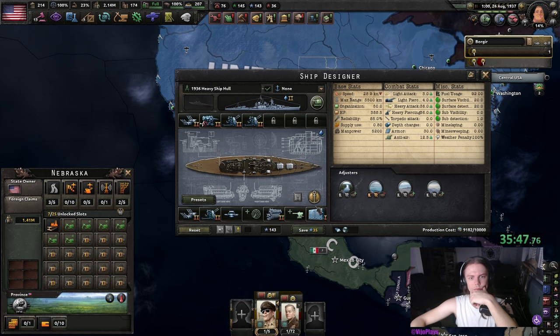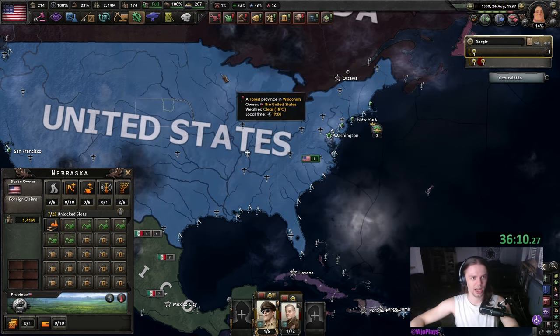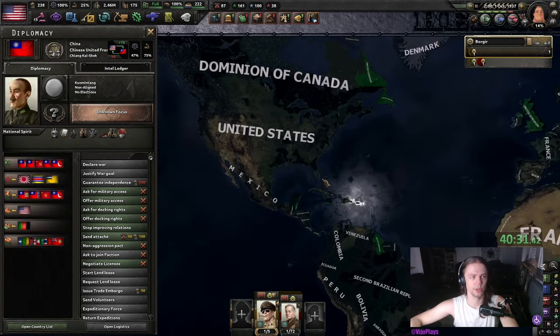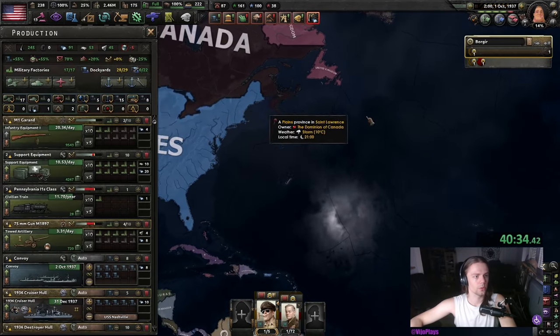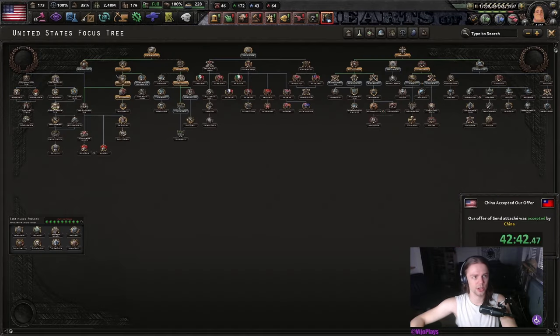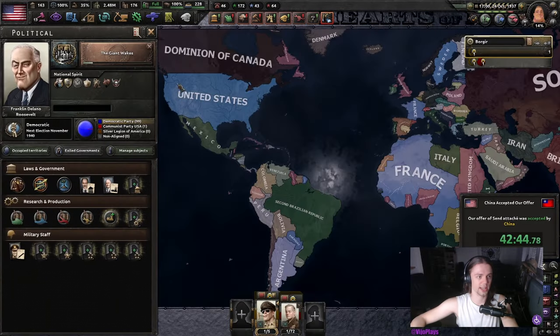The next focus will be the Air War Plans Division. At around the beginning of October 1937, we also start improving relations with China. Once our focus completes, we are going to bank some PP until we can send an attaché to China. We can send the attaché to China, which gives us 35% war support, which means we can do giant wakes.